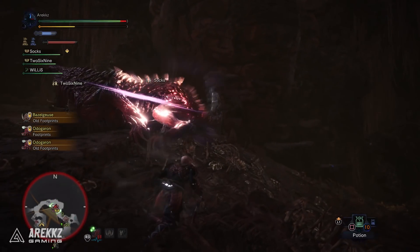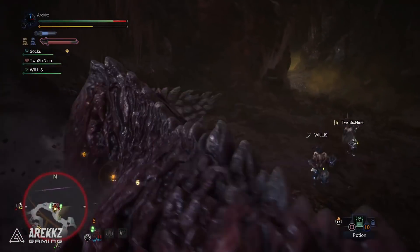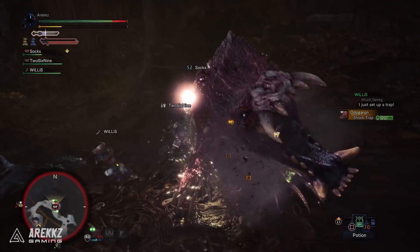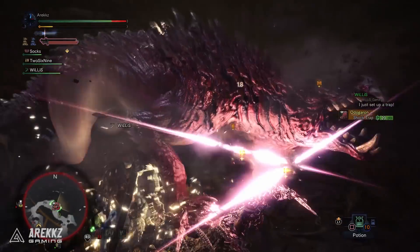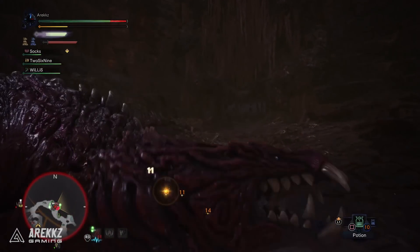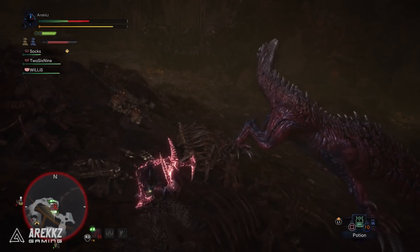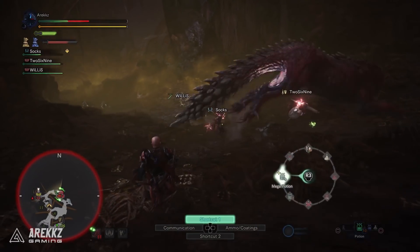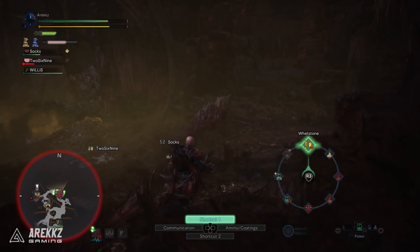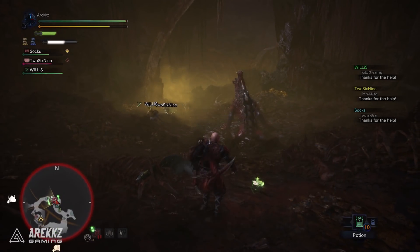This is an incredibly potent combination. The Odogaron set is craftable midway through high rank and is also viable as an endgame set since you can boost the defense considerably — it's what I've been using to tackle all the endgame content. It looks awesome, provides great damage boosts, and if you pair it with a fast-attacking weapon you'll be pulling off critical hits constantly. I had a lot of fun running it with dual blades. It also helps combat weapons with negative affinity, deal with low-sharpness weapons, and the utility skills make sharpening in combat much less dangerous.